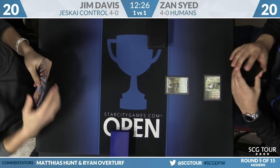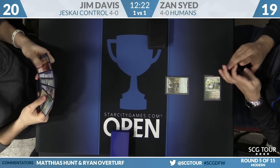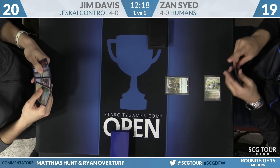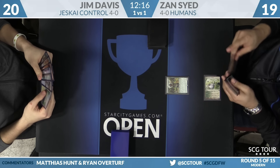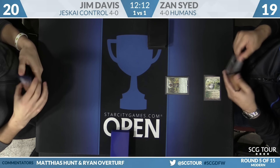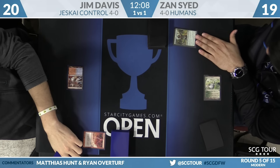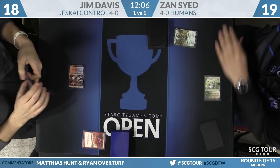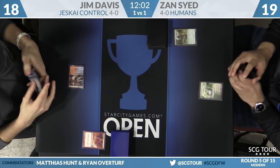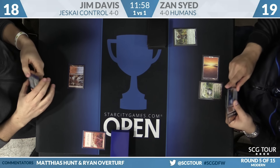Noble Hierarch in this matchup — not sure how much to like it on Zan's side, though he shouldn't board it out. It feels like Zan needs threats, and Noble Hierarch isn't a threat. The deck is configured where you play enough games needing mana off Hierarch to even get off the ground, so it's really tough to cut. Noble Hierarch is Jim's favorite creature to Electrolyze.